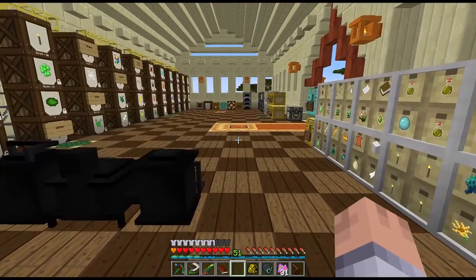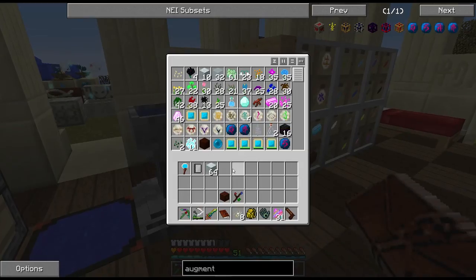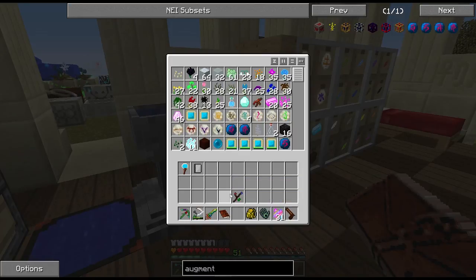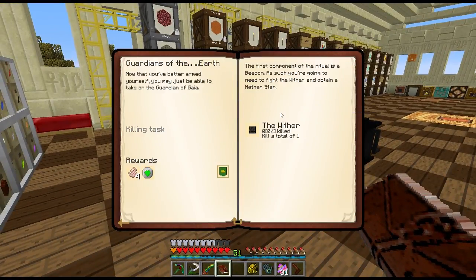We're getting eight sparks and 64 dreamwood as a reward — a nice haul. Next up it looks like we need to kill the wither. We have wither skulls already and I'm going to see if anyone else wants to come along if they're on the same quest.